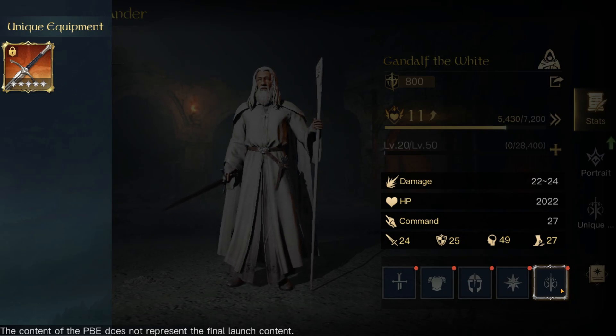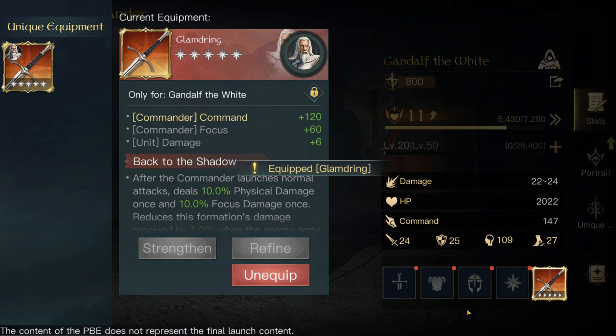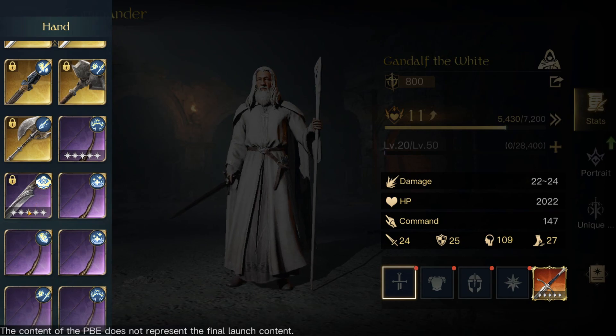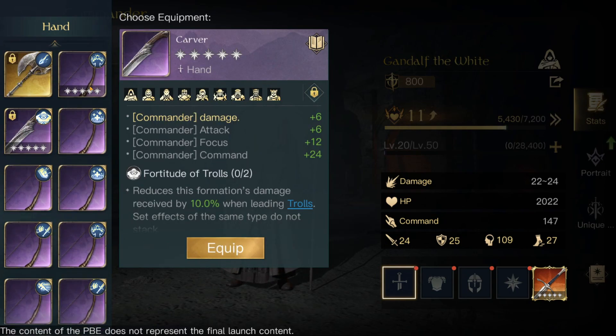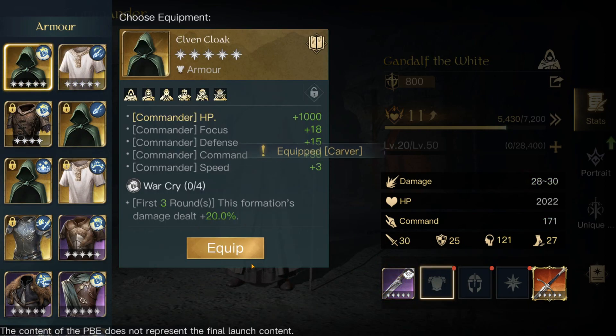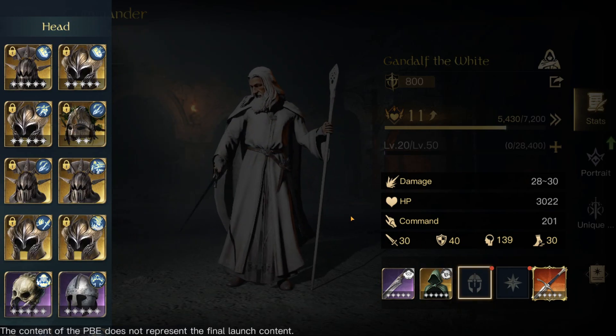Unique equipment — so your unique equipment goes there. So the unique equipment is going to be something different now. The unique equipment goes there and then you can have another piece of equipment there. So let's just put this sword, for example, and then put whatever on all my gear. It looks like there's going to be zero refinement in the PBE.